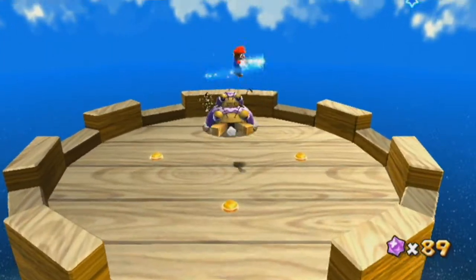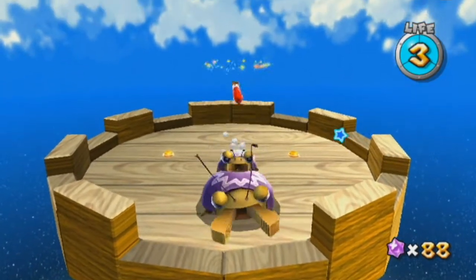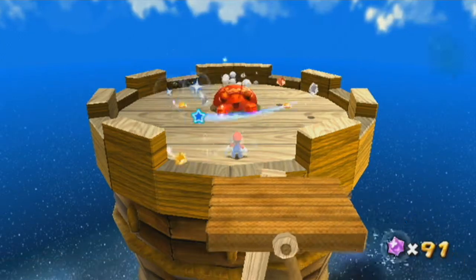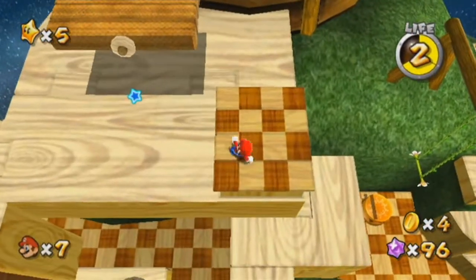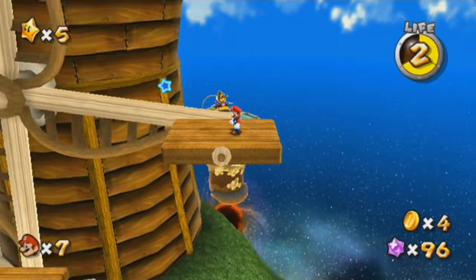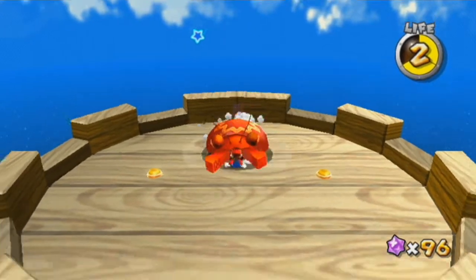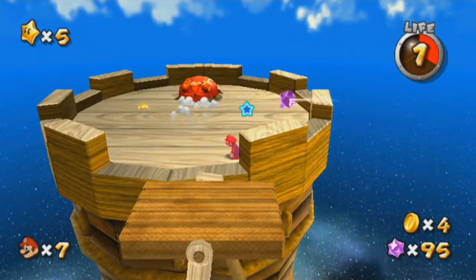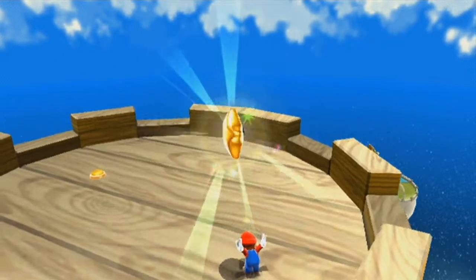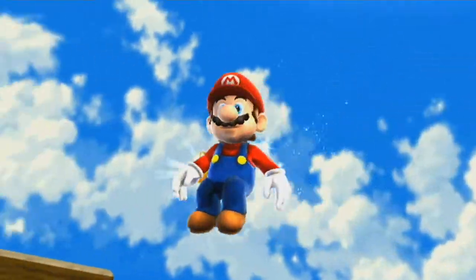Here's the mini-boss I was talking about. What you want to do is jump and hit his little — or the mama's little boy on top first. Then the mama will get really mad and you want to jump on her too. That's the first time I've ever had that happen while playing this game. Of course it would happen while I'm recording. I didn't get hit until later — that was weird.